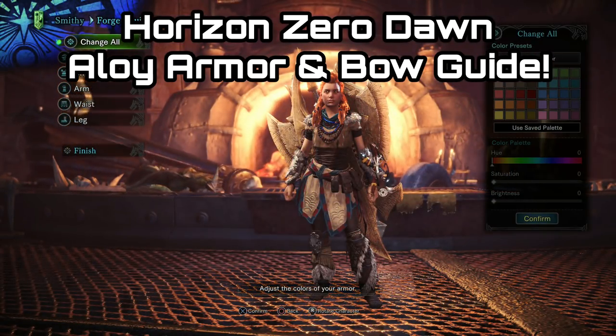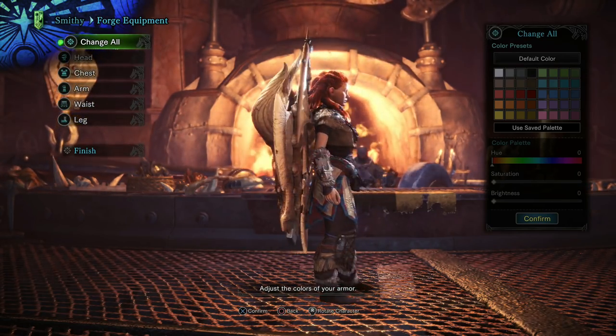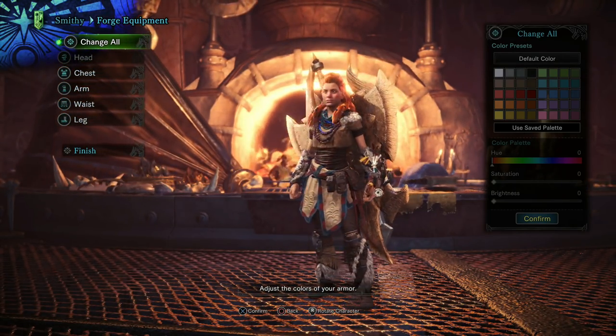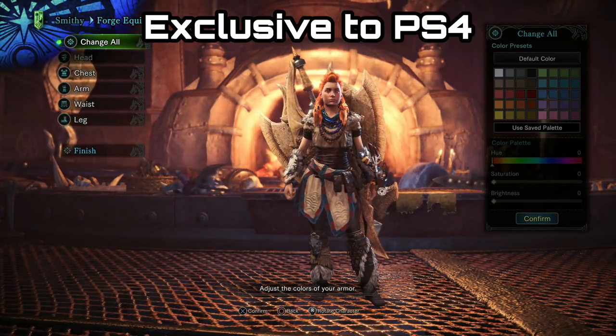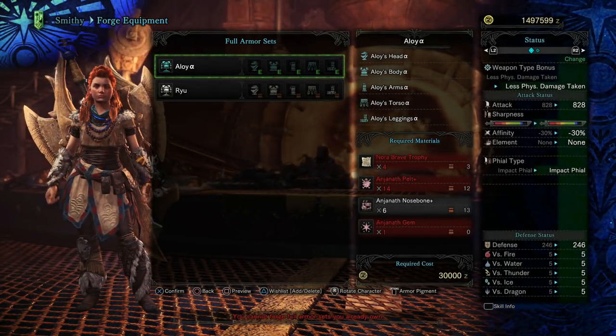G'day guys, LemonEatingCow here and today I am back with another Monster Hunter World guide. This time I'm going to be showing you where to get the PlayStation 4 exclusive Aloy Armor and Aloy Bow, which is from the PlayStation exclusive game Horizon Zero Dawn.